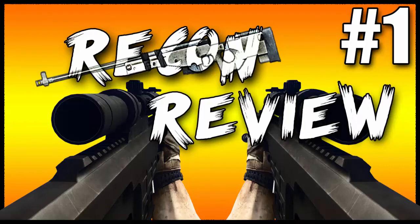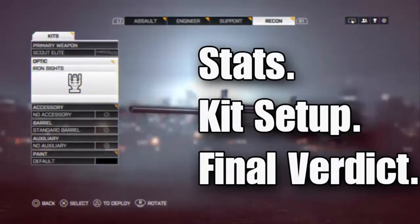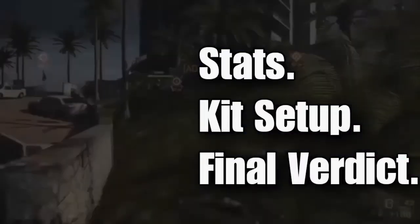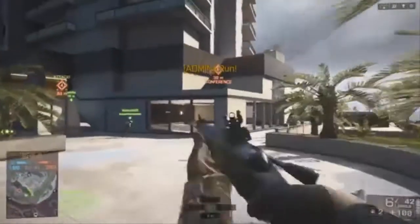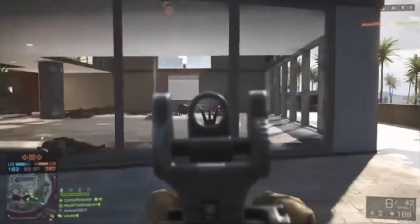Today's sniper rifle we are looking at is the Scout Elite. We will be looking at the stats, the kit setup — like what works best, what attachments — and then the final verdict, which is going to be my final opinion on should you use it, and for what — like should you use it for aggressive recon or whatever.